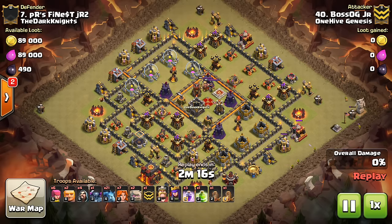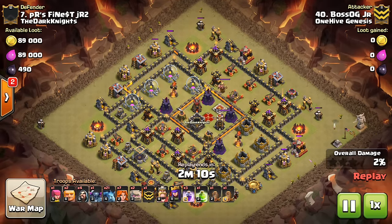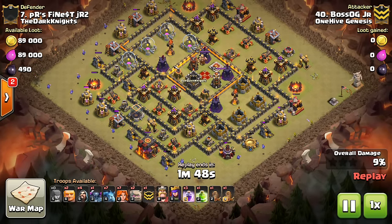You think to yourself, we need our Town Hall 11s to dip down and three-star some of the Town Hall 10s. Maybe to win a war, if you can get half the Town Hall 10s, or even up to two-thirds — that would be really good for a war. If there are 10 Town Hall 10s, getting six of those three-starred would be really good. That would win most wars, at least from what I've seen.